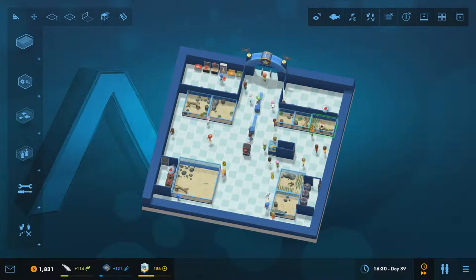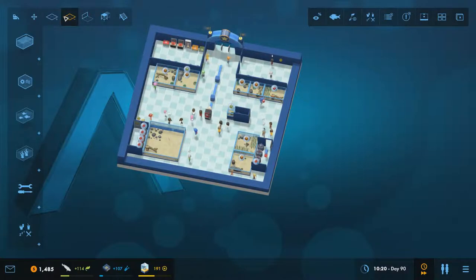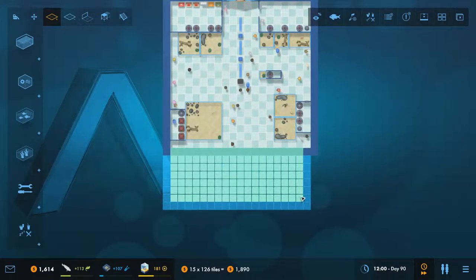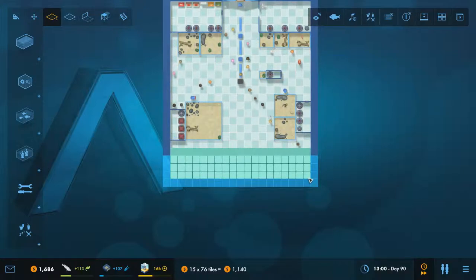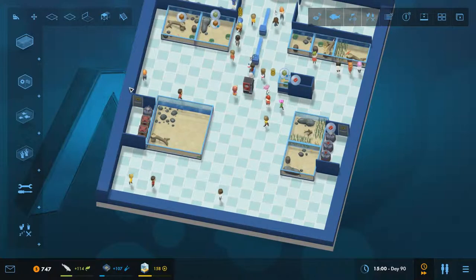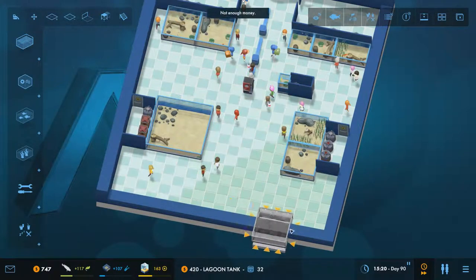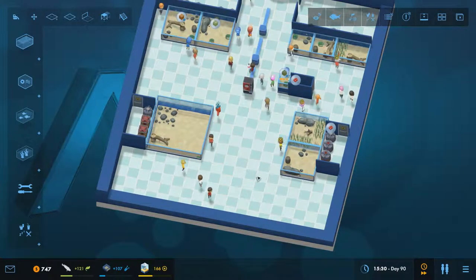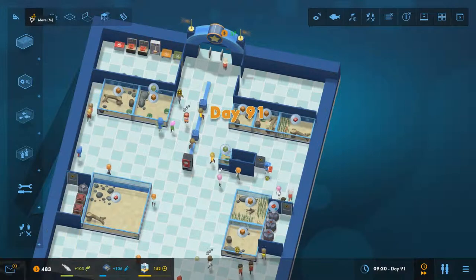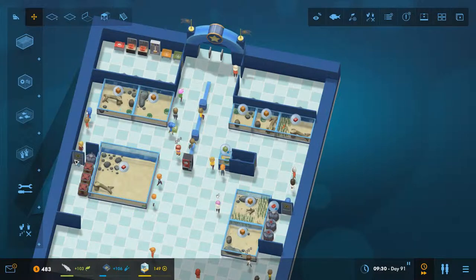We want to try and put as many things into a single tank as we can, so I'm going to give myself some more space if I can just expand a little bit - ideally I want to expand down this way. This will eat up a fair chunk of my money but it will allow me to put some stuff in. I can't grab a maximum size lagoon tank yet because I need more money, so let's run this for a bit.